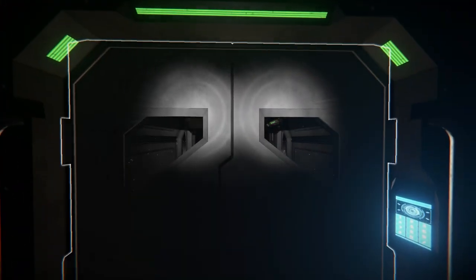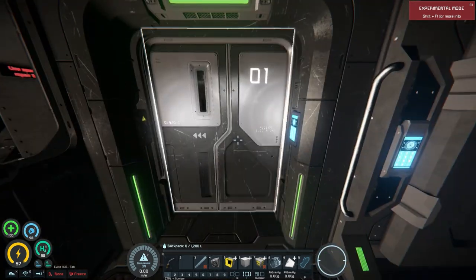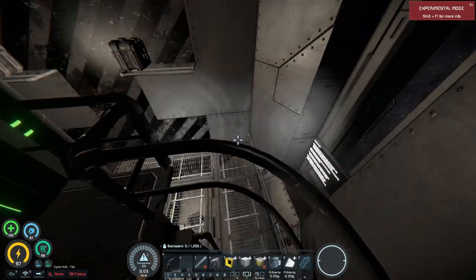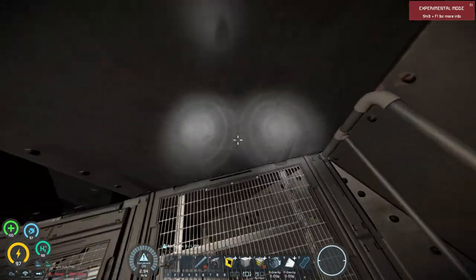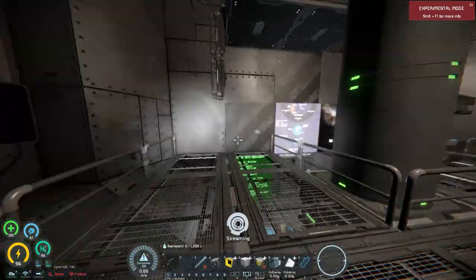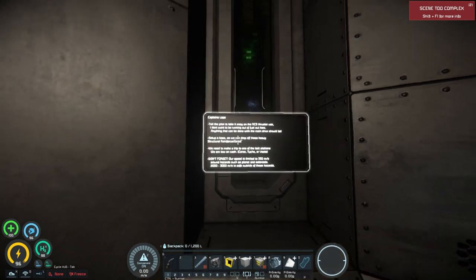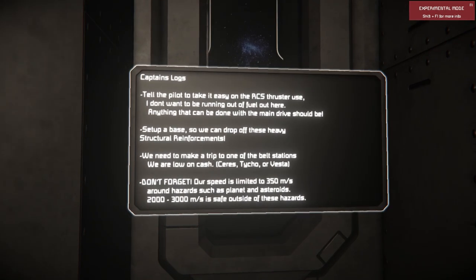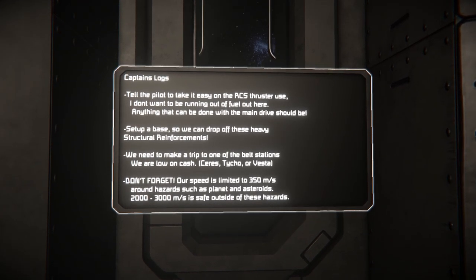When you head inside, you'll notice that all ships on this server, just like in the Expanse, are built vertically with the Epstein at the back — or the bottom — for thrust gravity. Jumping down, you're in your own personal little living space. You have a couple of LCDs with plenty of information showing you what to do, and a nice captain's log that gives you some RP for why you are where you are doing what you're doing, plus some direction as a new player.